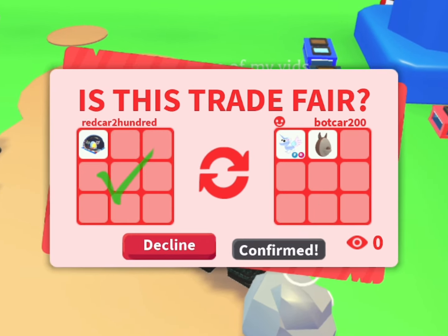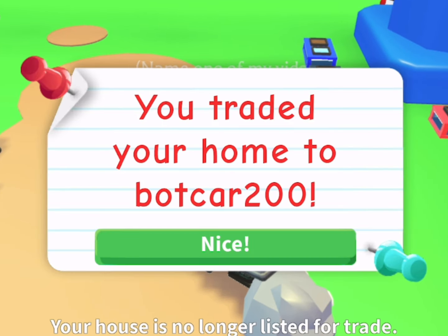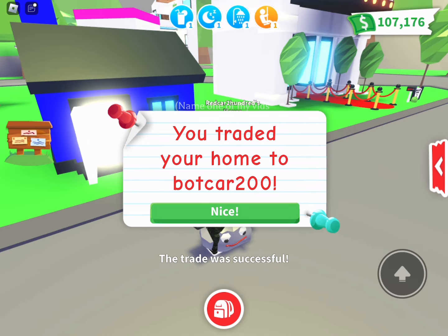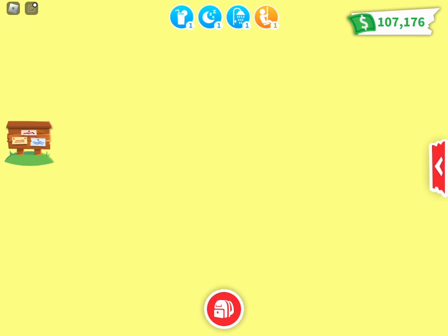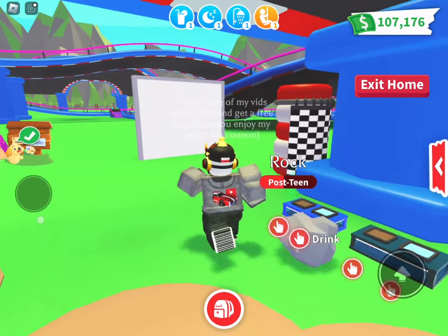This seems to be the only way you could trade houses. I don't think there's a button in the trade section where it shows all the houses — there's nothing like that, unfortunately. But possibly a future update, I'm assuming. So once you figure out what home you're going to trade, if you're wondering what your house is worth, well, that's a little hard to decide — that's the whole problem when it comes to trading your home.